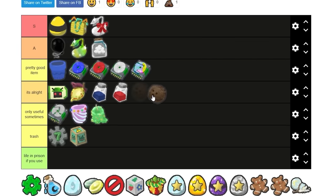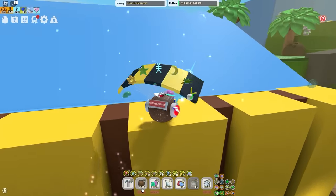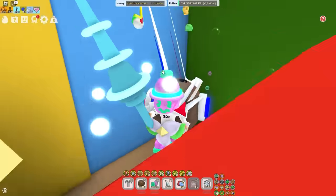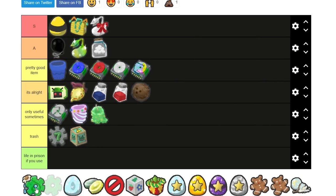Coconut — it's alright. Coconuts are probably one of the easiest things to get in all of bee swarm, and that is why I have 4,400 of them. Coconuts drop from the coconut crab and from the dispenser, and they're used to craft the clogs and the canister. So without coconuts, I guess we wouldn't have the canister, the best backpack in the game.